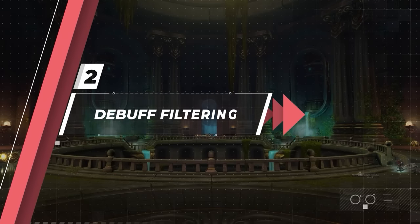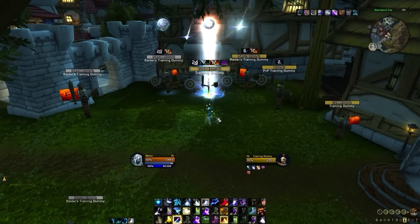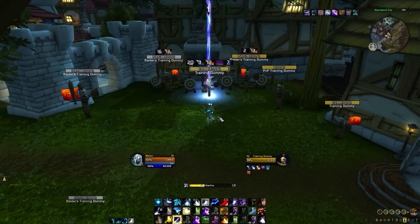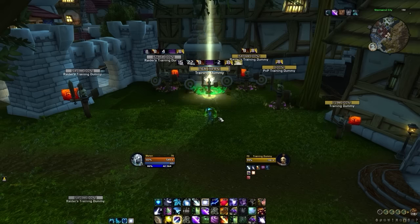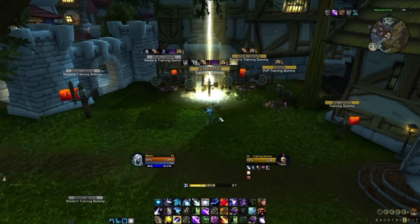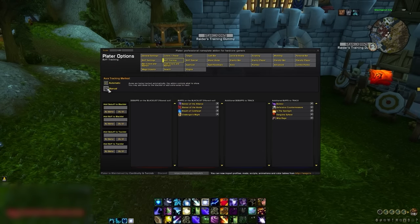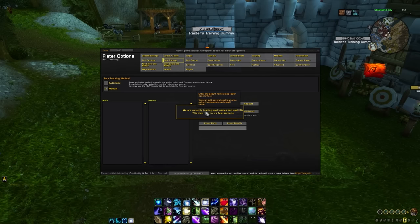The next settings we will change will allow you to filter debuffs so you can prioritize the ones that actually matter. Plater will display multiple active debuffs on enemy nameplates. While some of these debuffs are relevant for other players, we want to only track the auras that are most important for you. By doing this, we avoid cluttering our UI and in turn have a higher chance at dealing maximum damage. To filter debuffs, we will go to the buff tracking tab. Here, you will have the choice between automatic and manual. If you are simply looking to set up Plater quickly, then go to manual mode. Then we will go through every important debuff we care about, being highly selective and only adding our most important maintenance debuffs.